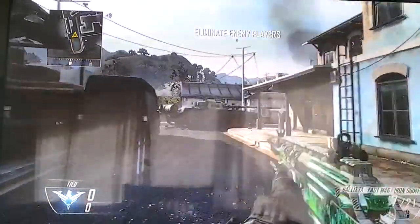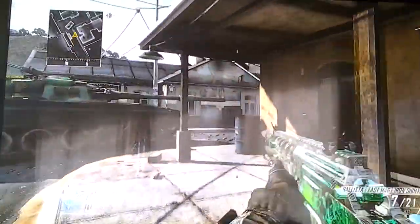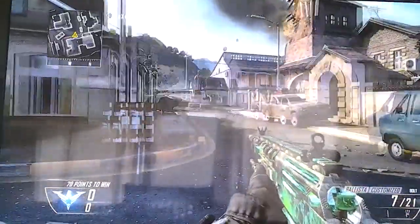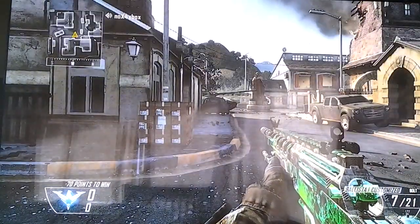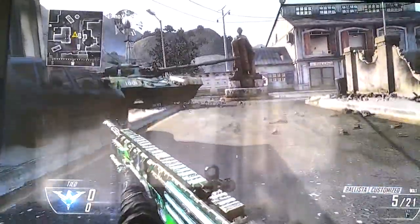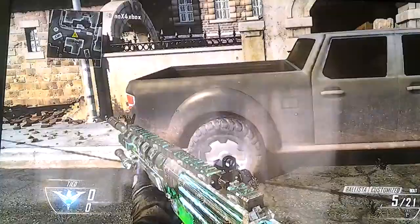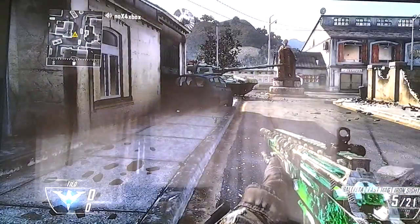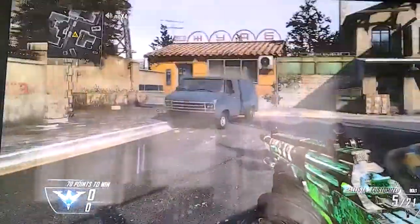Hey, what's going on guys, it's Parker and I am doing my first trick shot tutorial. This one is called the dive stall, and I'll show you what it looks like. Your gun gets stuck like this, and all you have to do to get out of it is Y-Y.